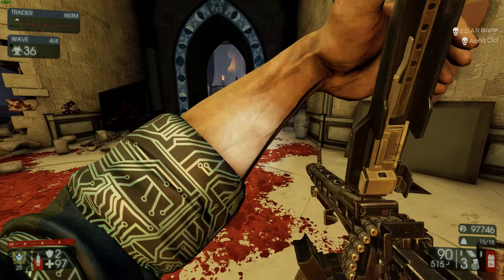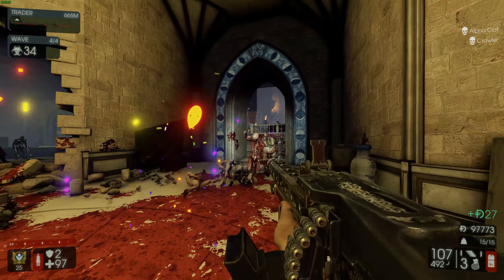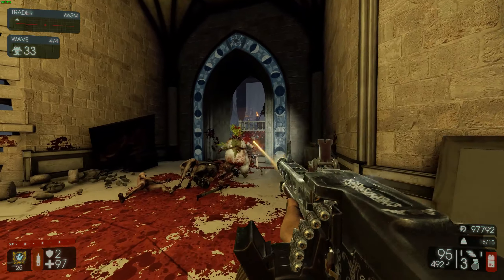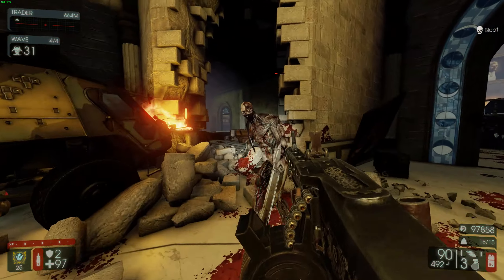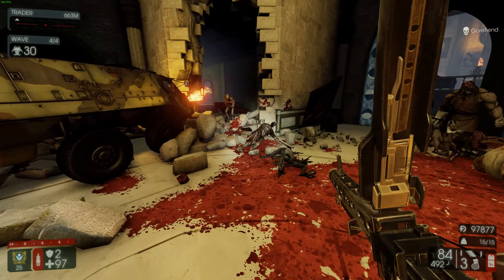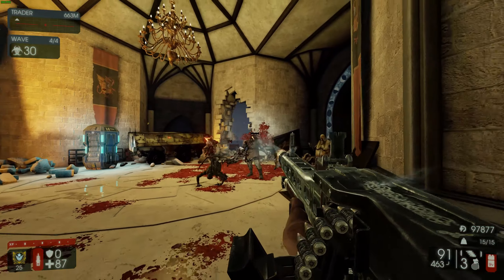It would be cool if I got a crosshair or something, but it's just the Killing Floor spirit to shoot without any crosshair. That's how I played Killing Floor 1 and that's still how I'm playing Killing Floor 2. But if you have a crosshair in this game, it does become child's play, pretty much.